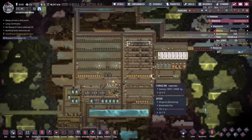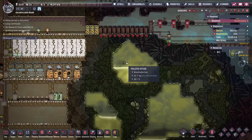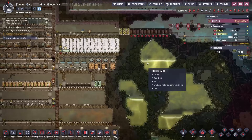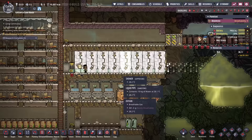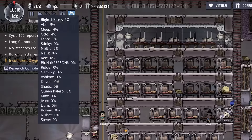Step one has to be oxygen. We have 48,000 calories which will get us by for a couple of cycles. I cannot believe there are 21 duplicants on this colony. With oxygen being the priority, I found a rather tasty amount of polluted oxygen in here, and another pocket down here with 23.5 kilos. Step one is going to be opening these up to allow the polluted oxygen out — we don't have to worry about ruining this room since there aren't too many rooms around here.